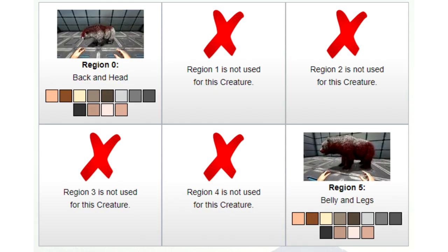Color mutations always occur with stat mutations, but they will not always be in a visible color zone or from an unnatural color palette. Colors are inherited from ancestry unless mutated again.